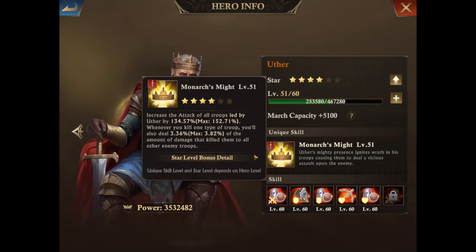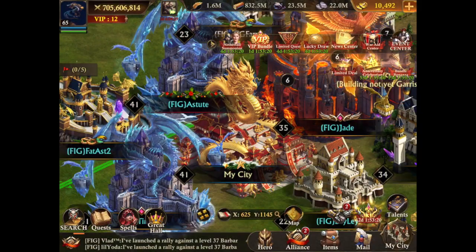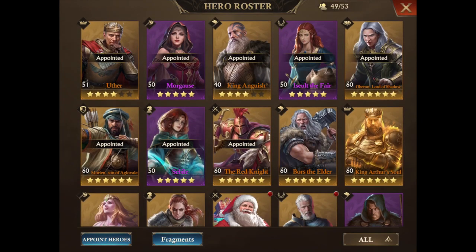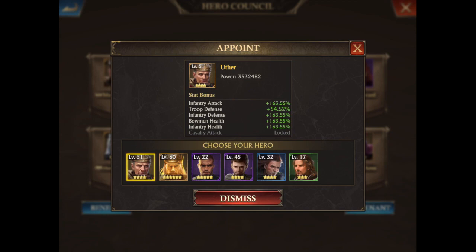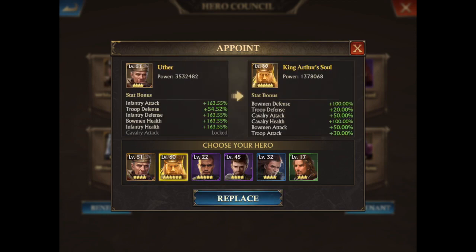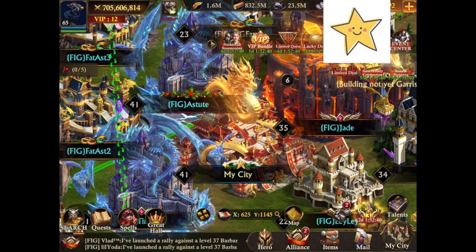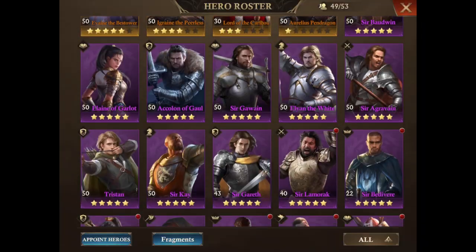I like how King of Avalon did this because they made it to where free-to-play players now have the chance to have heroes like us spenders and still get half the benefits, which is really fine. They can appoint a hero like Uther — say they have Sir Beldoin or King Arthur — and looking at the stats difference between King Arthur and Uther, they're actually getting a bigger bonus compared to what they had. So King of Avalon deserves a pat on the back for thinking about their free-to-play players. But us spenders, we didn't really get much except these new heroes.